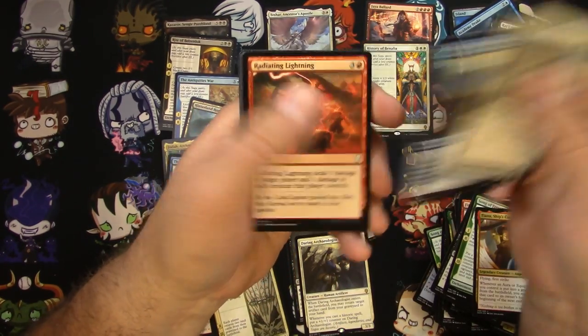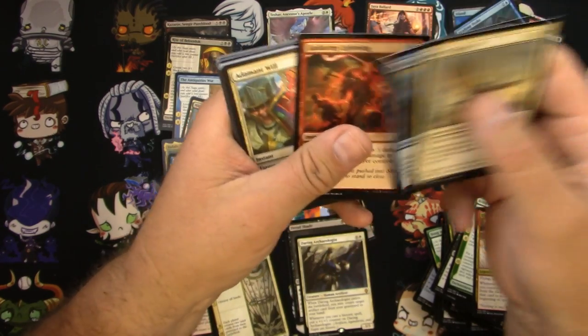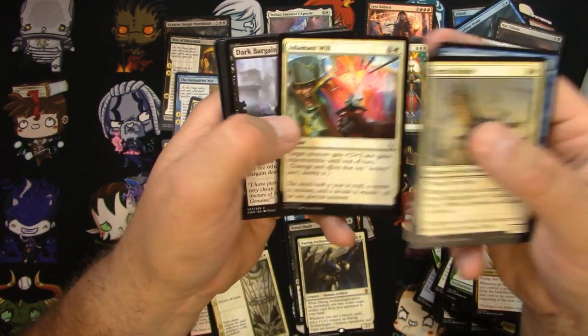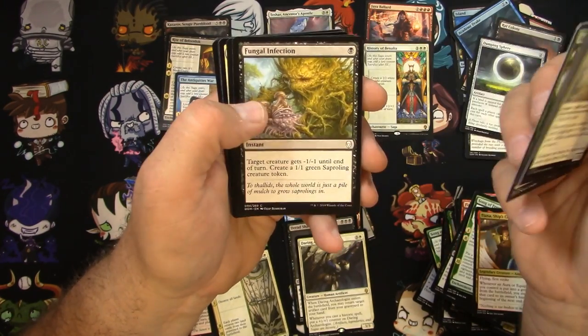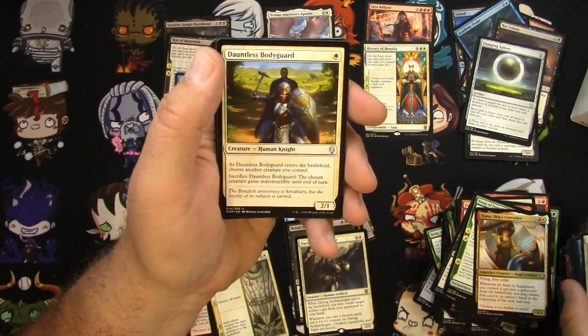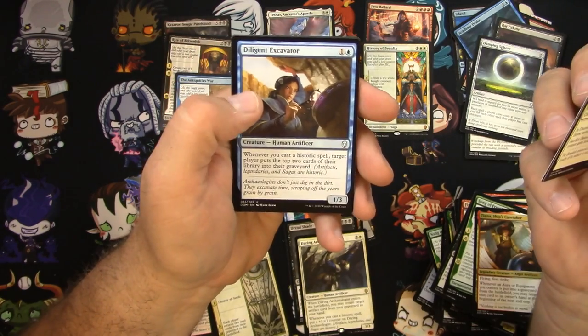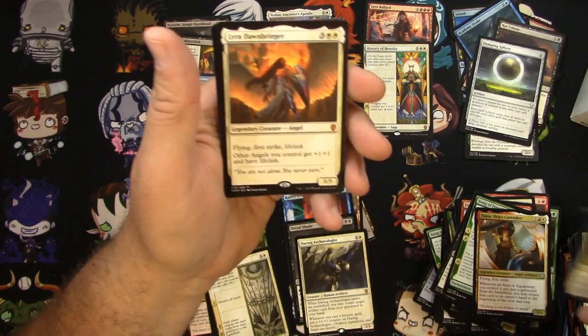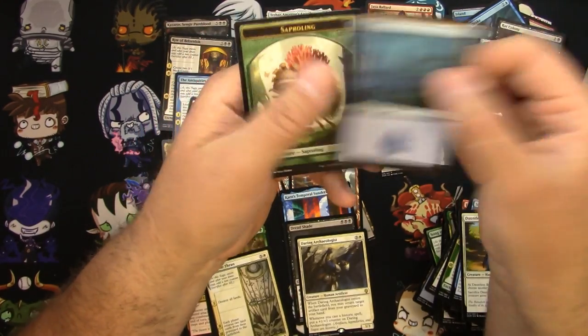Tolarian Academy Scholar right there — it even looks like him, doesn't it? Adamant Will. Fungal Infection. Yuck. Dauntless Bodyguard. Sentinel of the Pearl Trident. Diligent Excavator. And a Lyra Dawnbringer. Solid. Alright, we got three Mythics now out of the box — can we get four?